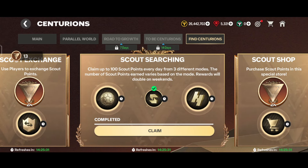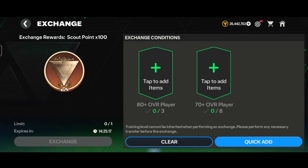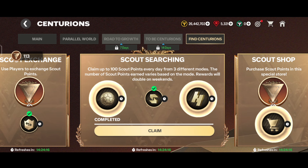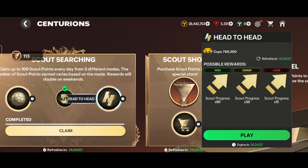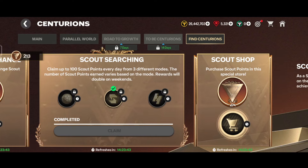Now in the Find Centurions chapter, there are a lot of sections. In the scout exchange section, you can exchange players to get scout points — it requires an 80+ overall player and an 87+ overall player. We tapped on exchange and got 100 scout points. There's also a scout searching section where you play matches with AI, VS attacks with humans, and head-to-head matches. Playing head-to-head matches gives more scout progress than VS attacks. We completed it for today and claimed 100 scout points.